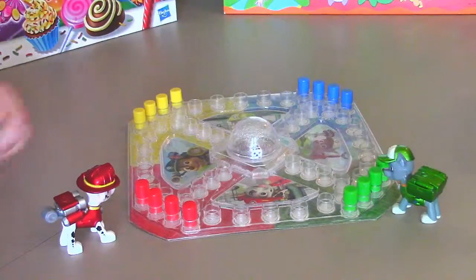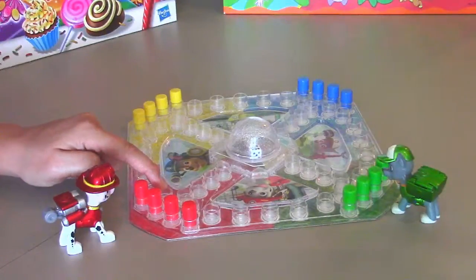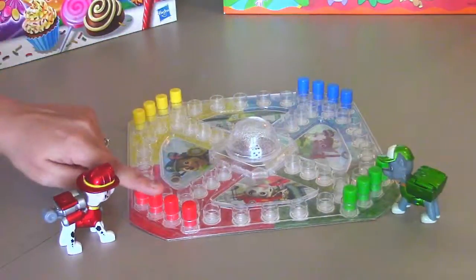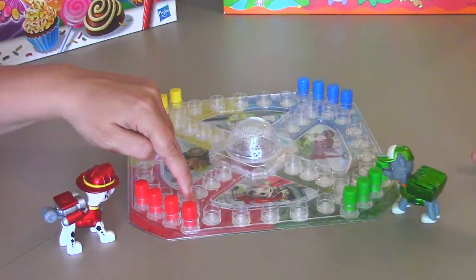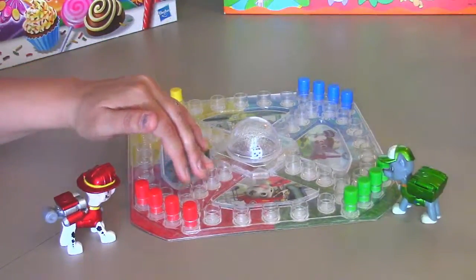Everybody pops the dice and you go around however many times the number is on your dice. If one or more players lands on the same spot, you get to send that player home. If your character lands on another character which is on the spot, you get sent home.